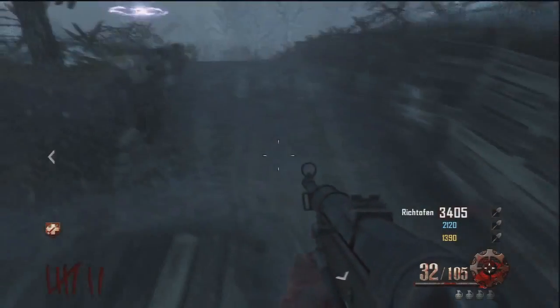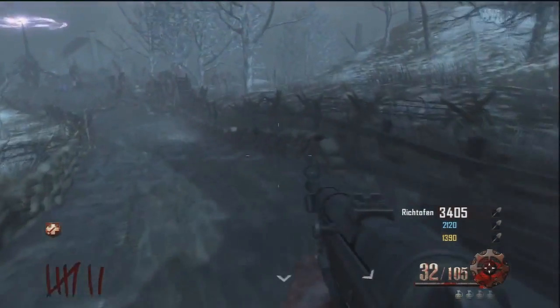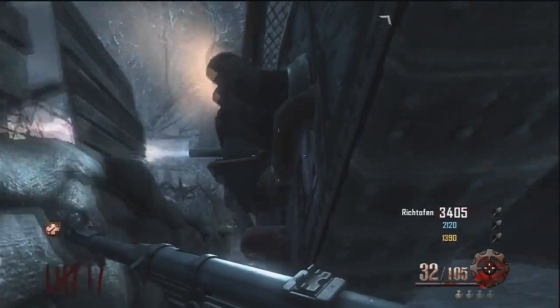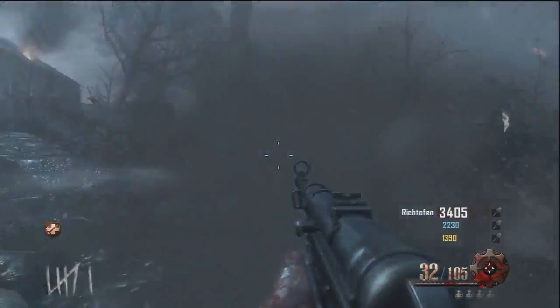First off you will need to call or buy the tank, then you will jump off it, go to the left side of the tank when you stay in front of it, then you just lay prone on the tank and you will push to the left. Hold your stick to the left and then the tank will fling you out of the map.